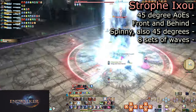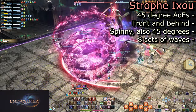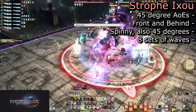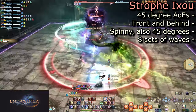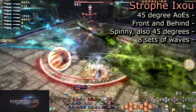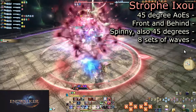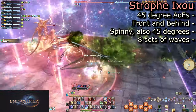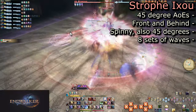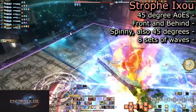Strophe Ixo has her pointing her wings in front and behind her, often turning to face a random player before starting the cast. These are much smaller 45-degree angle cones, but she will also spin 45 degrees in the indicated direction — clockwise or counterclockwise. It will go off 8 times for a full 360-degree spin. The AoEs will not overlap as she spins, making a perfect circle.